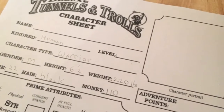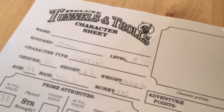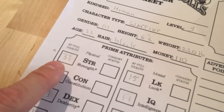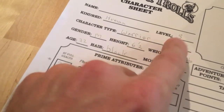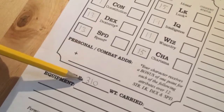That allows us to move on to purchasing equipment, but first let's get my level. My character level is level 3. In Tunnels and Trolls, you determine your level by taking your highest stat — in my case 31 strength — and dividing by 10, rounding down, which gives me level 3. Also, my carrying capacity is strength times 10, so 31 times 10 equals 310.